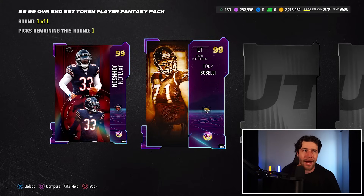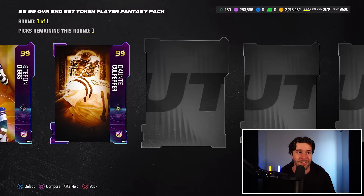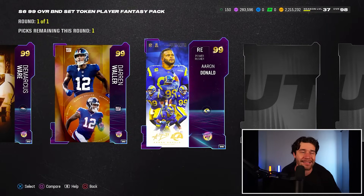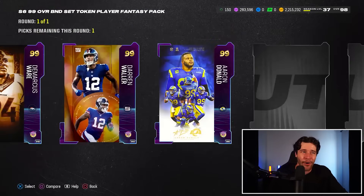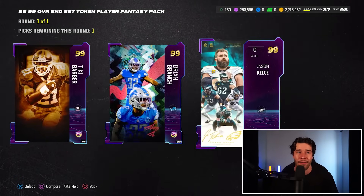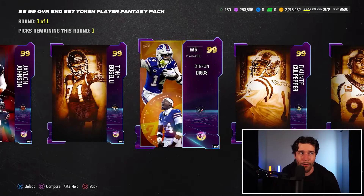I'm not necessarily going to pick a position I already have a gold 99 at to upgrade to a better gold 99. Cornerback, we could take because we don't have a gold 99 at cornerback three. Tony Buscelli could work, Stefan Diggs could work. Dante Culpepper I'm not going to take. Demarcus Ware would be an upgrade at right outside linebacker. Darren Waller I don't think I'm going to take. Aaron Donald is really, really good, but I already have a BND Nick Bosa, so I feel like I kind of messed up by taking Nick earlier — I should have taken the free guard. Aaron Donald I kind of have to rule out. Brian Branch is solid too. Jason Kelsey — I already have a free Kevin Mawae. This one's coming down to either Demarcus Ware or Tony Buscelli.